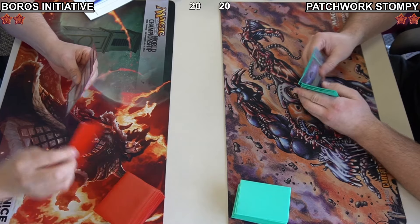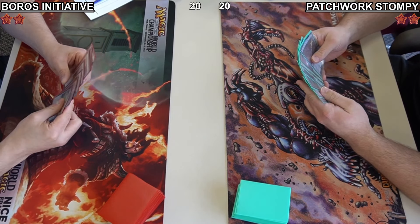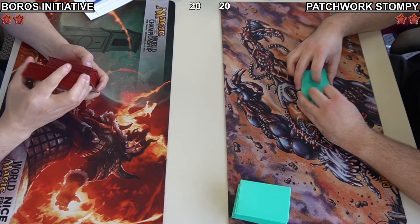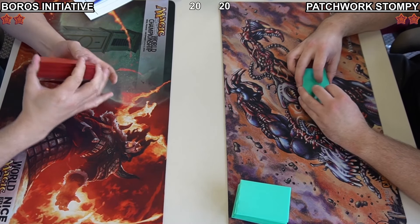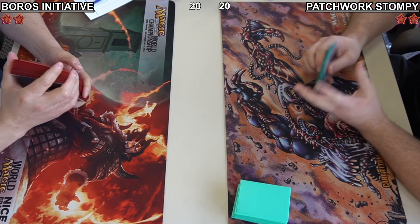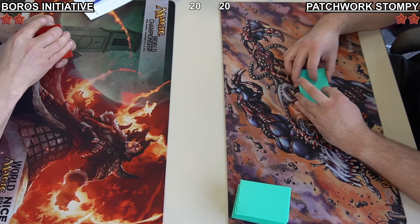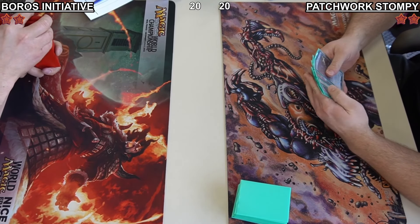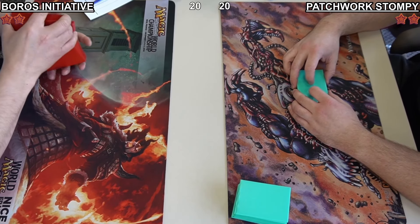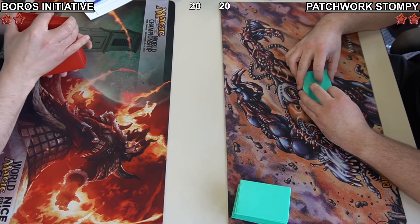Earlier in the tournament we saw Daniel play against what I called Yorian Soulherder and he was playing a little shakily on that one. There's a lot of cards we haven't seen before — even I had to look up a couple during that. It was a very interesting list and it won pretty wholeheartedly against Boros Initiative, although Daniel was a little bit unlucky on some mulligans.